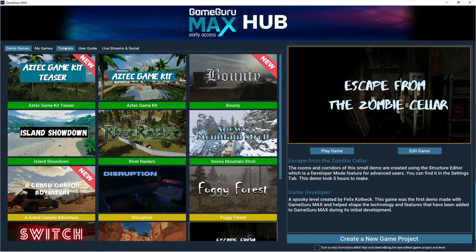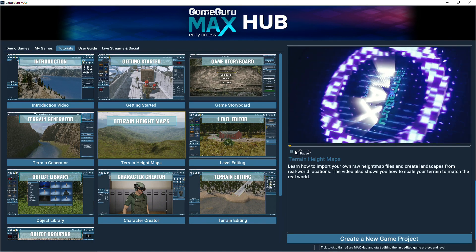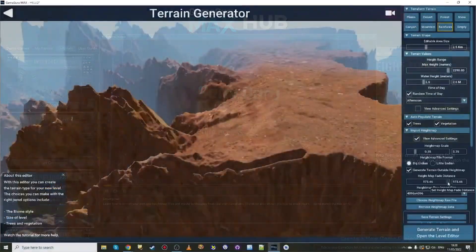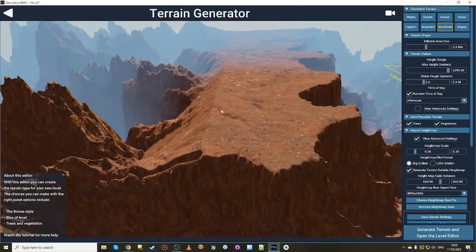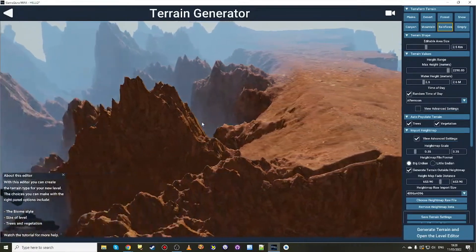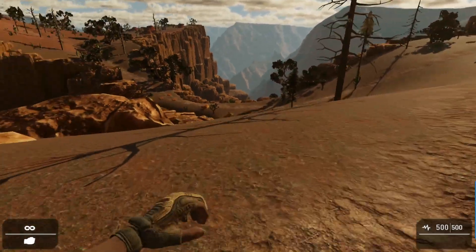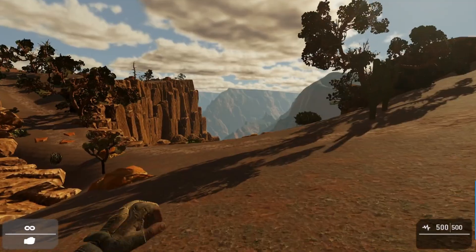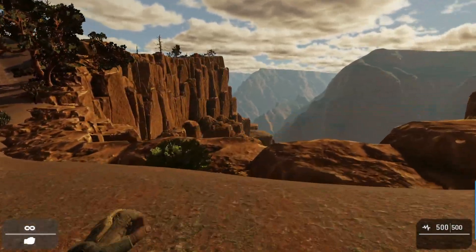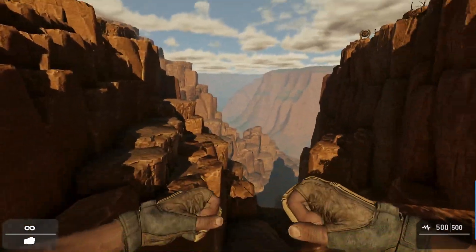A new video that explains how to use real world data to construct your levels was added to the tutorials. Height maps, as they're known, can be loaded in and form the shape of a level. This was illustrated with a demo map of the Grand Canyon. We also kicked off a level making competition using this technique, with the results due to be announced in two days time. Watch out to see who in the community has won cash prizes.